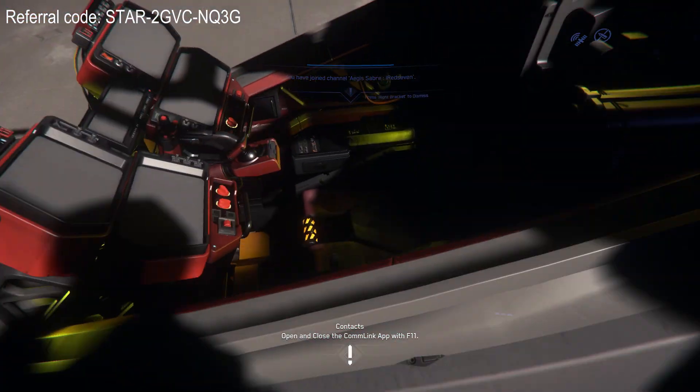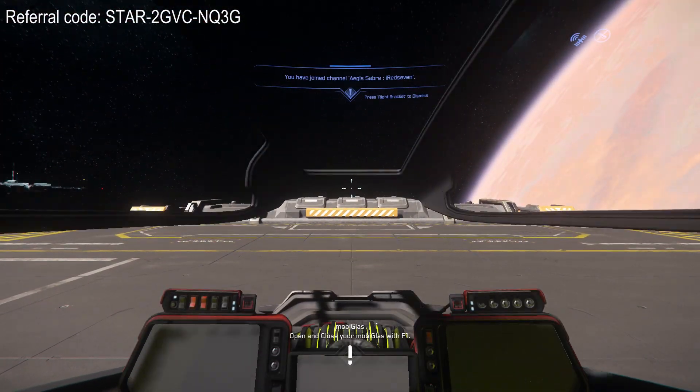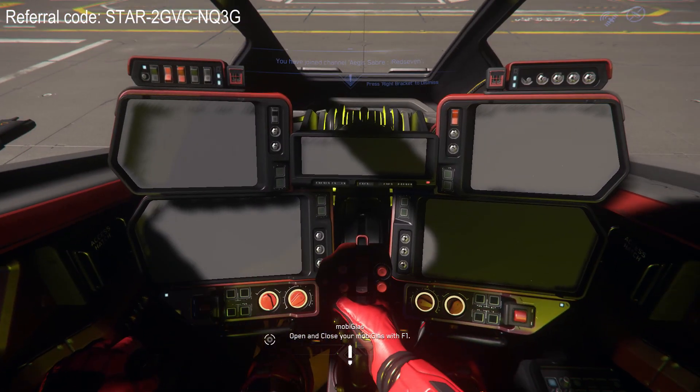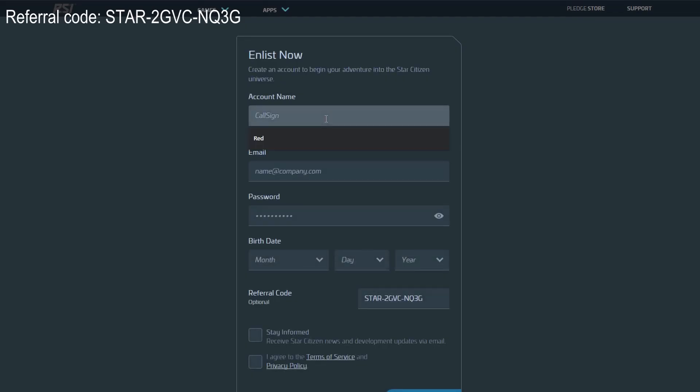Apart from that, for the first time in the history of Star Citizen, we will see how one of the capital ships — the Javelin — looks like from the inside. The devs also plan to release at least two or three new ships into the game.